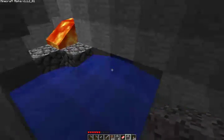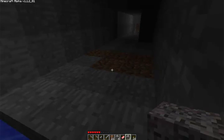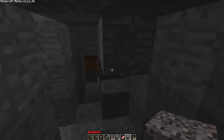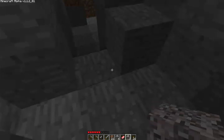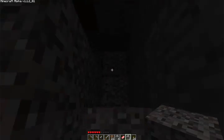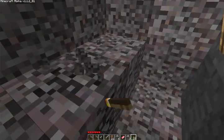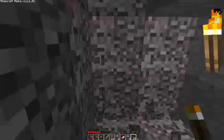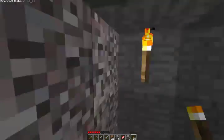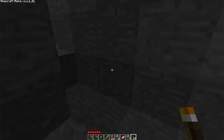Lava! I need some lava so I'm just going to keep that in there, because I might try and make a trap with it. Hopefully it will work. Let's go up here — oh, because there's nothing up here, that's why. I might have found a cave but it's not very big.